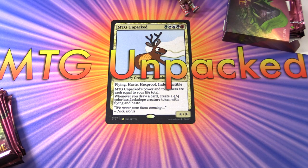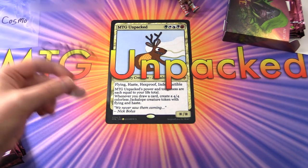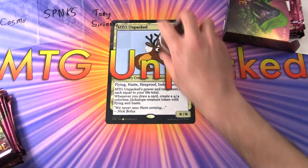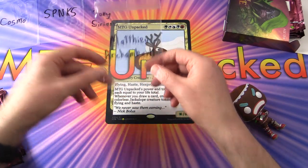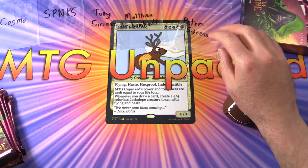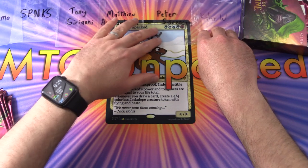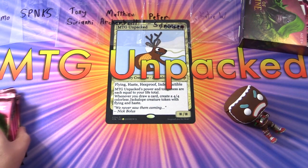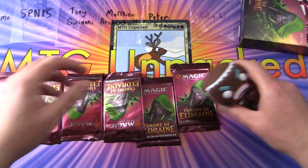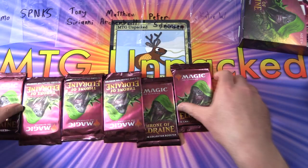Without further ado, let's introduce the patrons. We have Cosmo, SPNKS, Tony Sirianni, Matthew Arkambol, Peter Sorensen, and finally rounding things out, KTW. They're each getting a Collector's pack. Let's do the pack blessings — maybe, possibly, perhaps this will get us the crazy pulls.